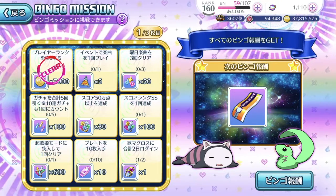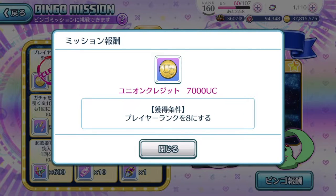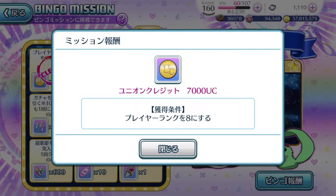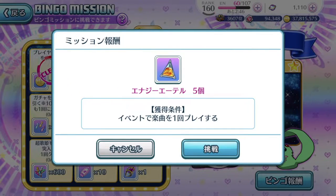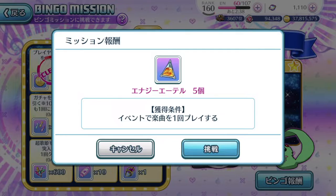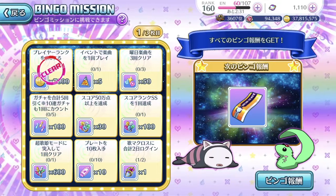It's just a coincidence that they released the bingo missions along with the Yami Kyure missions. The first bingo mission is player rank 8 — if you've played this game as long as I have, four years, this will instantly clear. Then there's one for playing event songs one time. There's currently no event going on, but you can use the event resource songs to clear this one, so that's not too difficult.